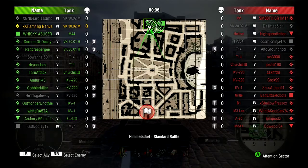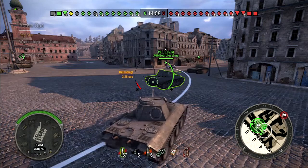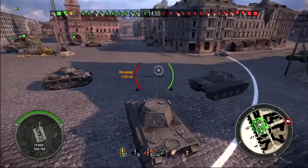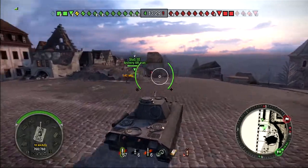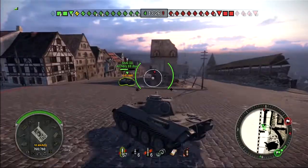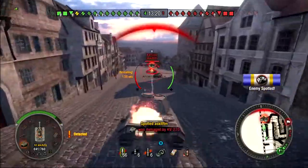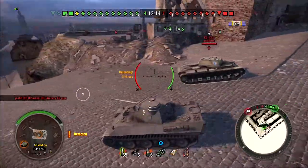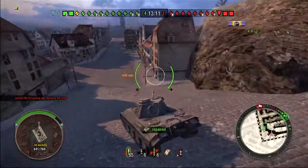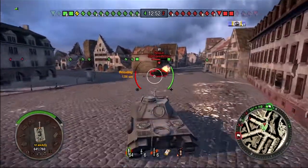Welcome to another On Track series — this time going down the E50M line, the German medium line. I'm playing the VK 3002M. I've gone up the hill, saw no one until I spot two heavies. I don't think I can win that fight, so I do a bad thing and abandon my teammate, even though he already died.